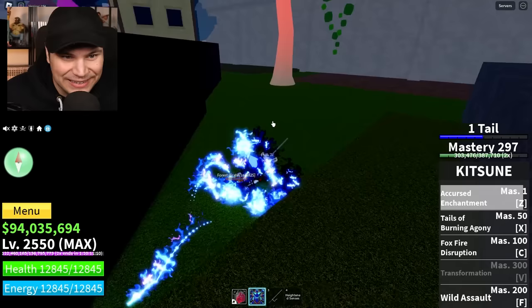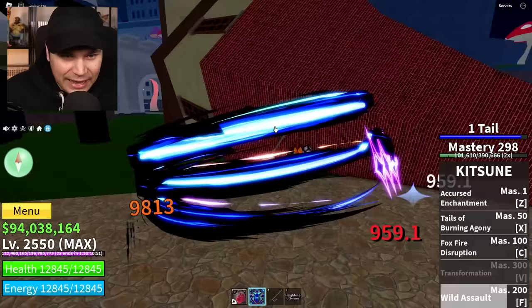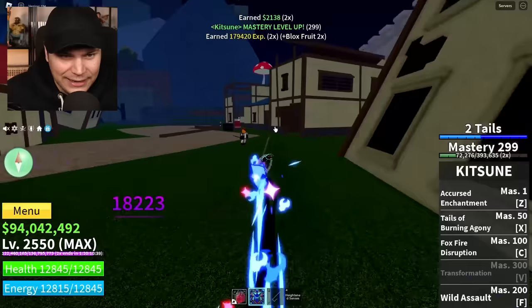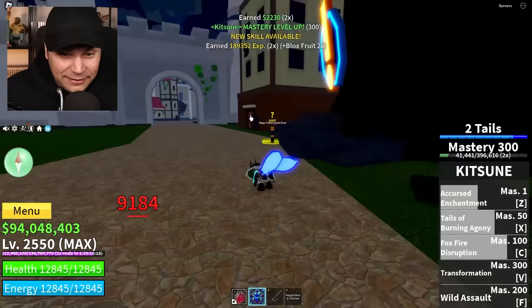Wait a second - the Z ability, how much damage does that do? 3,600. That's crazy, because the F ability is literally more powerful. How does that even work? That is the most broken F ability the game has ever had. And we got the transformation!